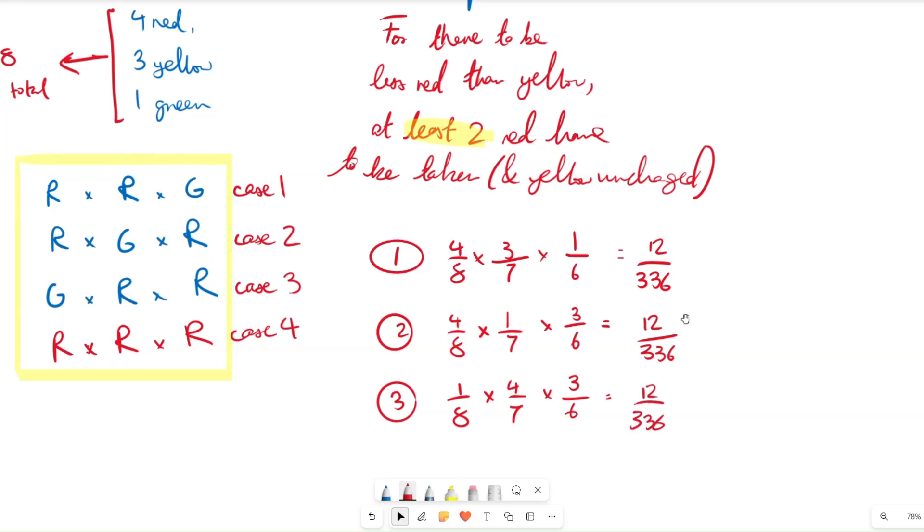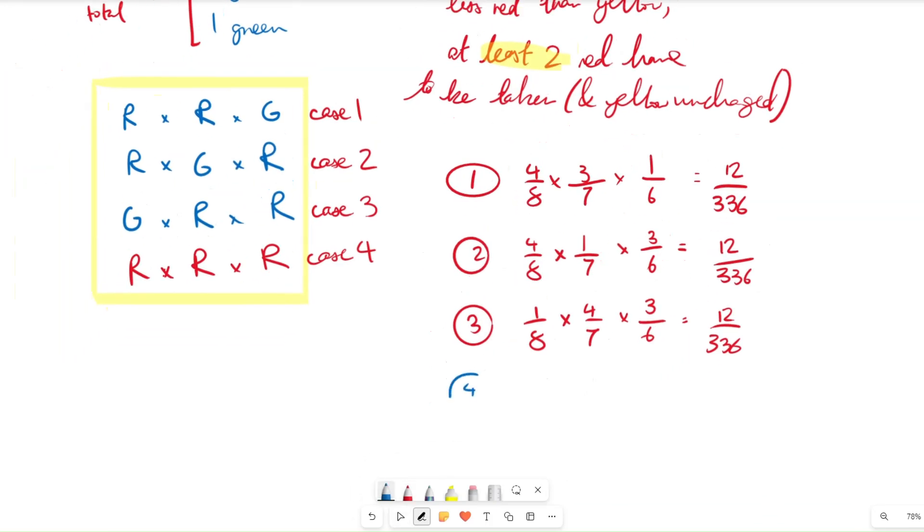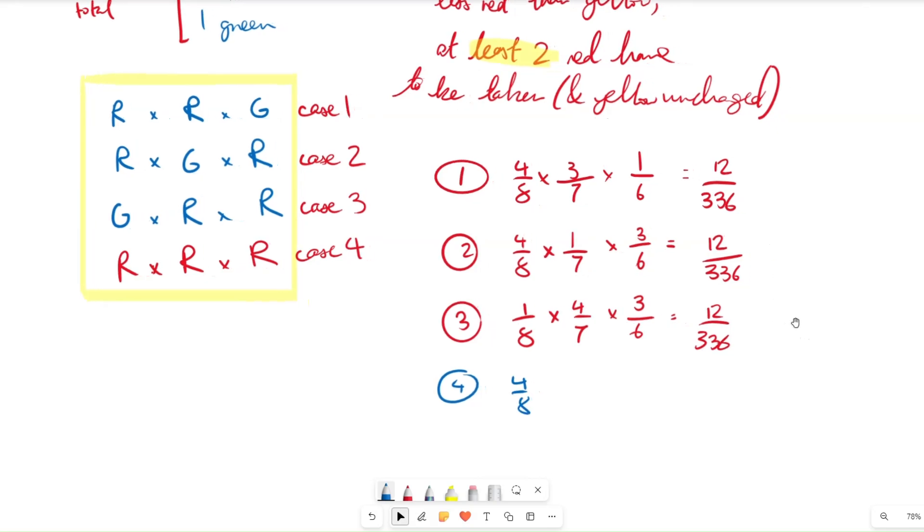Case 4 is where it gets a little different — we take three red counters. The first red is 4/8. We decrease the total by one to get seven, and decrease the red counters by one to get three, so 3/7. Then we take another red; total is six because we've taken two already, and the remaining red counters are two, so 2/6. Multiplying this together gives 24/336.